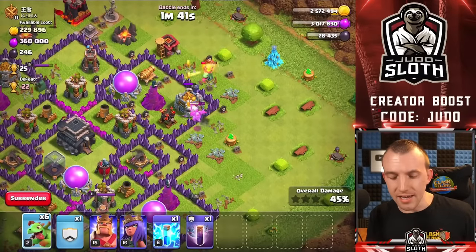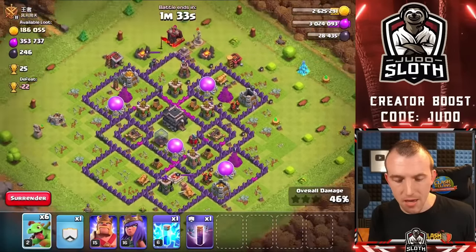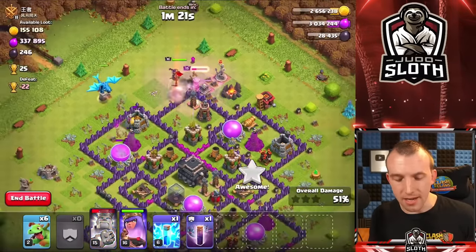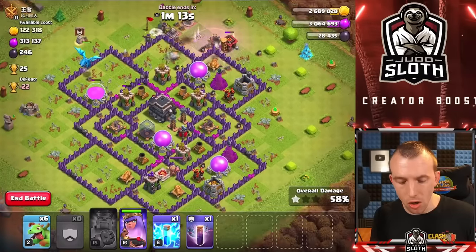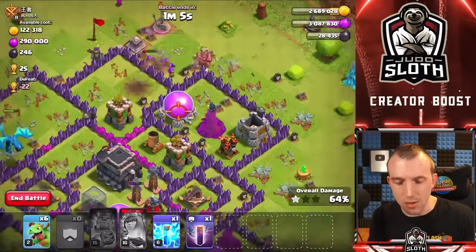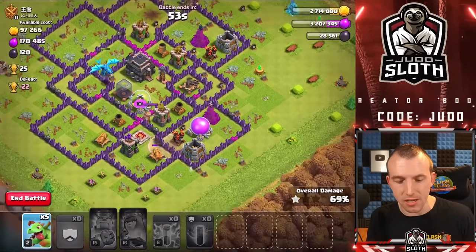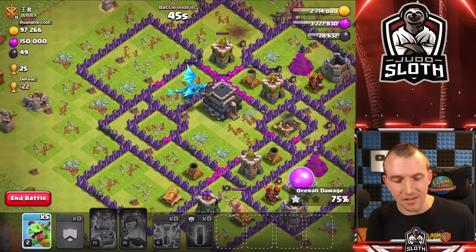Send more baby dragons in — as the air defense fires at one, another gets into that area unscathed. You can push your king and queen in from the top for good value. You don't have to use all of your troops — save as many baby dragons as appropriate. If you're not going to get return on your gold and elixir, don't spend the baby dragons. The queen can get that elixir storage. The clan castle e-drag is doing a phenomenal job in the center of the base — we can try to get the town hall too since the town hall is a storage in itself.